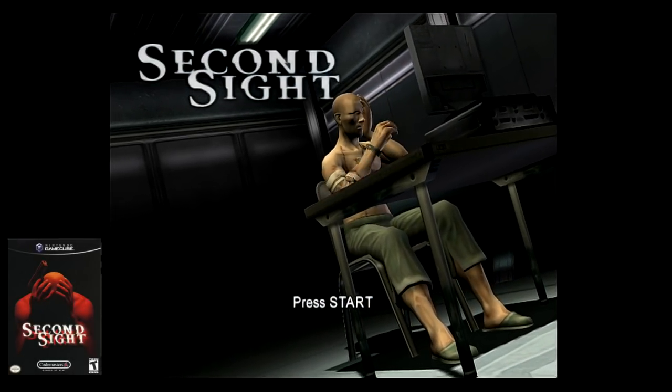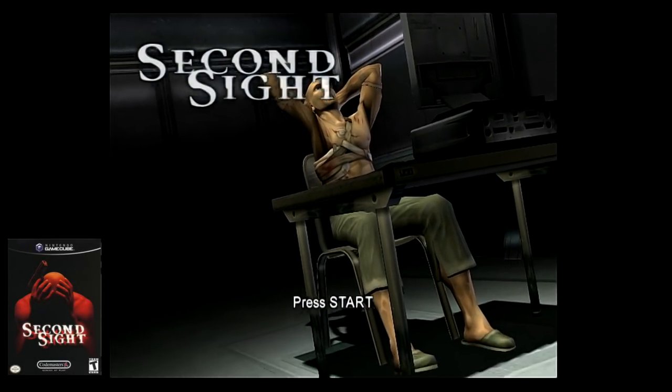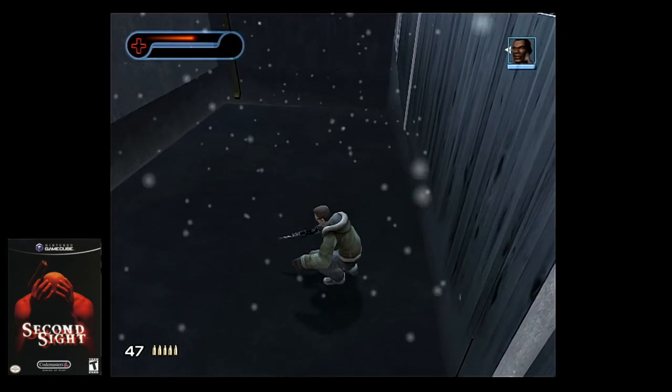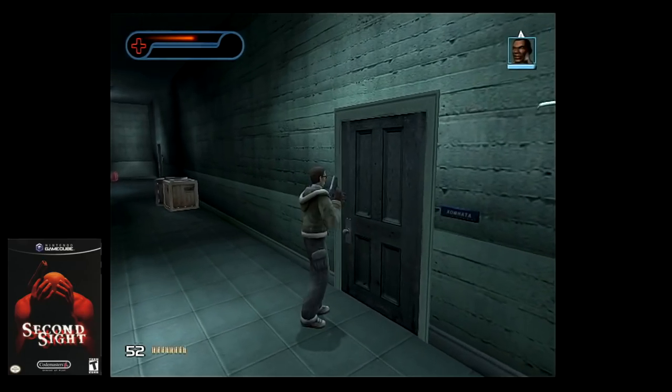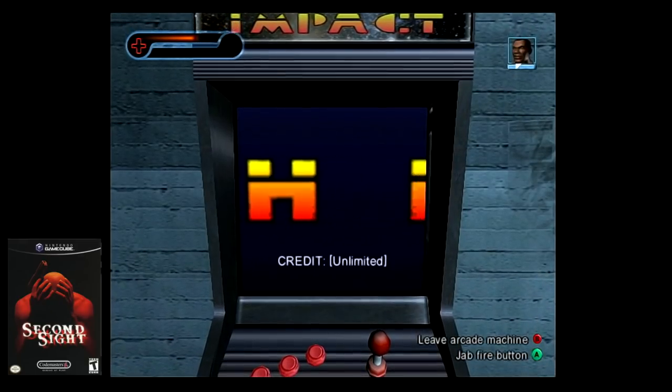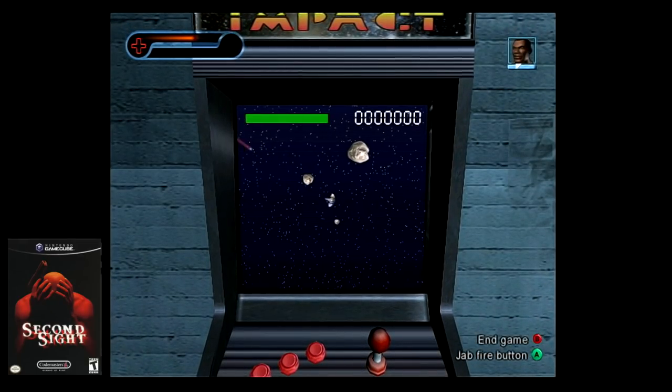The next game is Second Sight. There are a few Easter eggs here I really want to point out. The first is in the Reliance level. Once you enter the facility, you open up this door and you'll see an arcade cabinet called Earth Impact. Go up to it and press A, and you'll be able to play this fun little mini game.